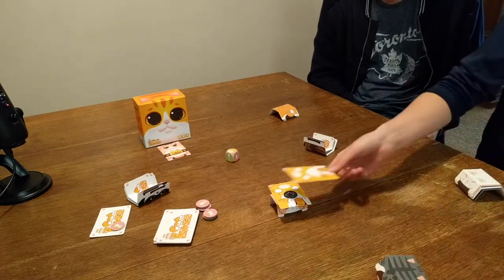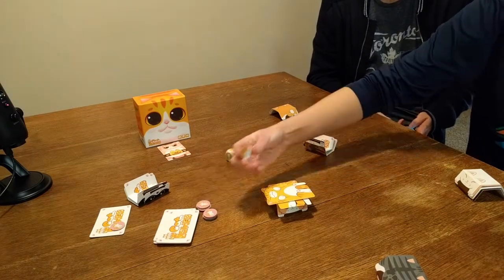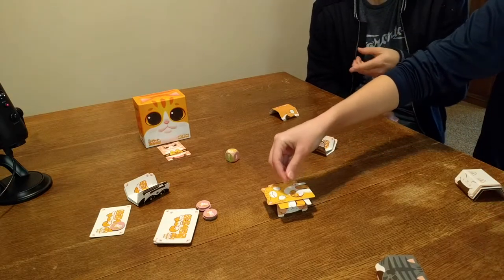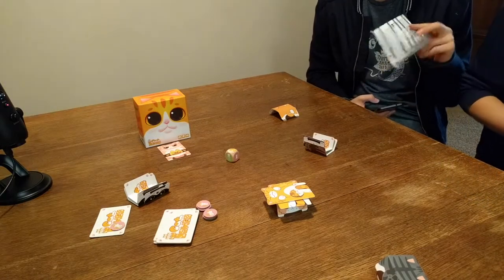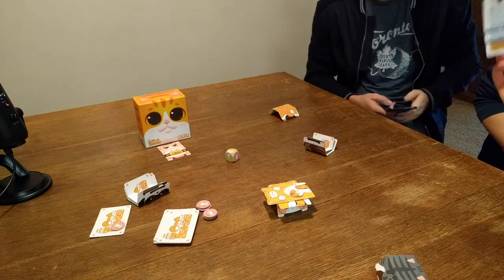Sarah is assigned to stack the catty fatty card and place a token. She could put the token on the edge to be a jerk. She flips another catty fatty card. So now she has to do another catty fatty. The black cat and the catty fatty are confirmed to do the same thing.